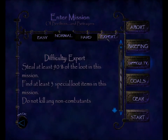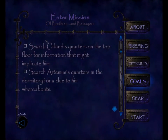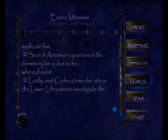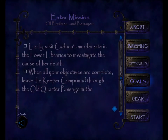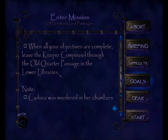We'll put it on expert like we always do. Here are our objectives: search Orlin's quarters on the top floor for information that might implicate him; search Artemis's quarters in the dormitory for a clue to his whereabouts; and visit Katika's murder site in the Lower Libraries. When all objectives are complete, leave through the Old Quarter Passage in the Lower Libraries.